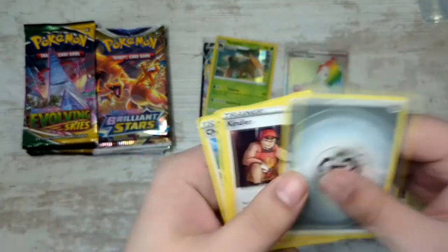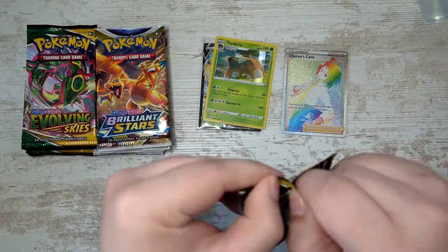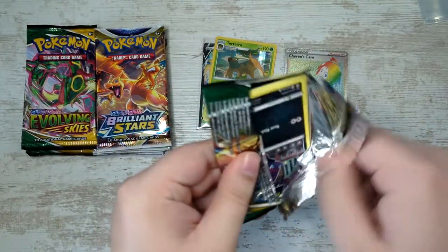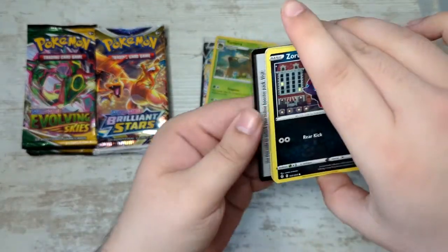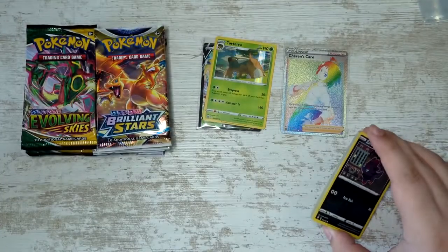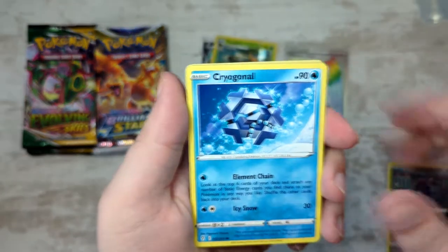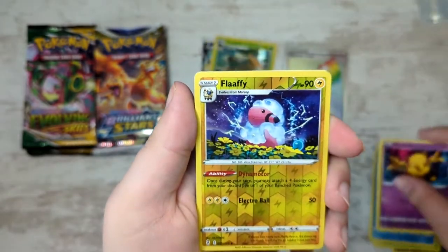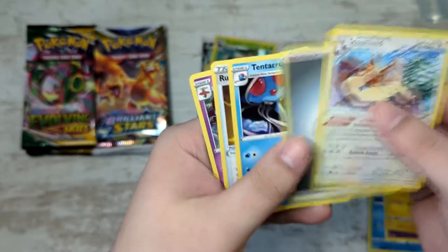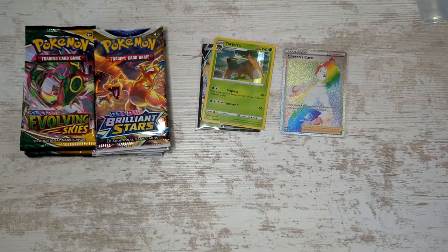Torterra - gonna put that there as well. Really nice pull to start it off. Let's see what else we can do here. Evolving Skies still lagging behind a bit in terms of pulls. Maybe we can get something big. If we get something really big out of Evolving Skies, that just means it wins. But so far Brilliant Stars is in the lead as we pull nothing in that pack - but that's to be expected with that many cards.